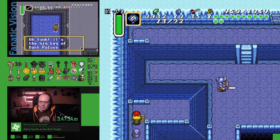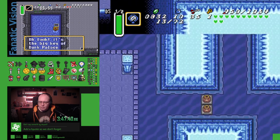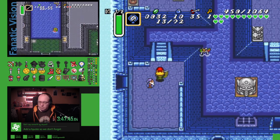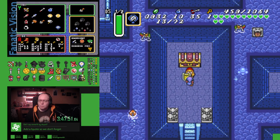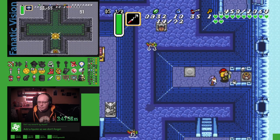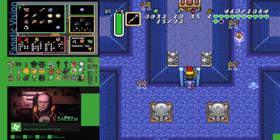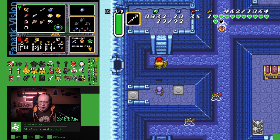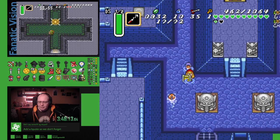Big key to Dark Palace. Making sure it's Dark Palace, not Desert Palace. Oh hey, look — I can't go this way because I don't have flippers. Well, I have a big key for ice. I don't even know which one of these platforms all have pots.